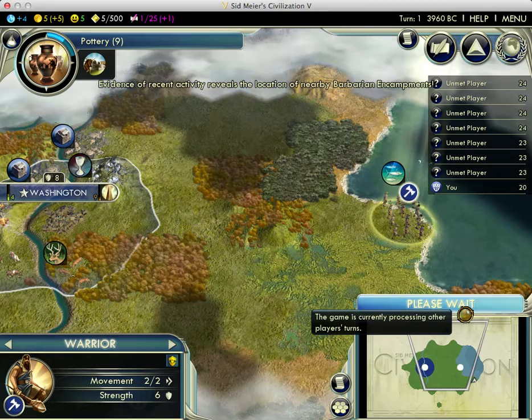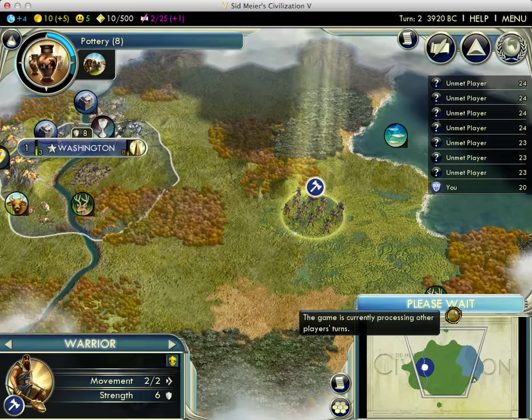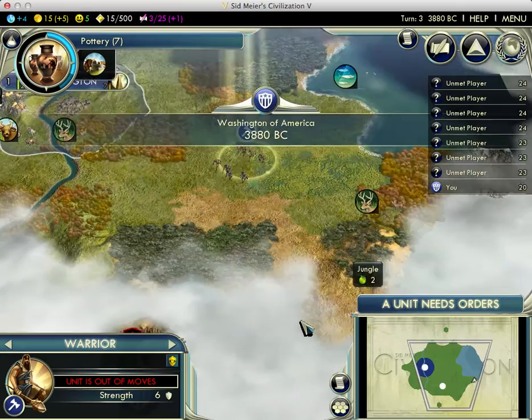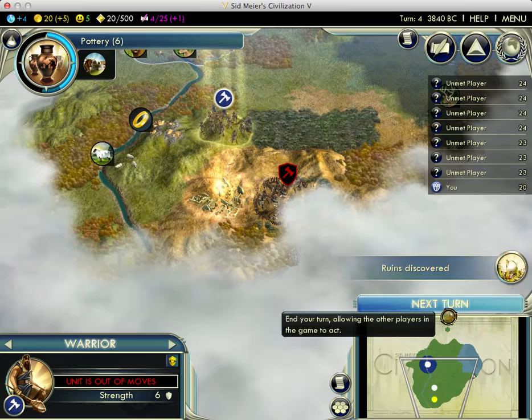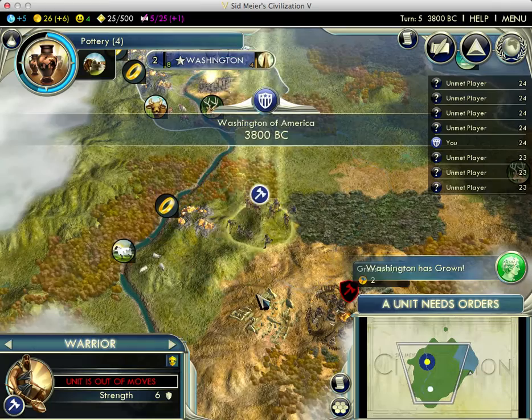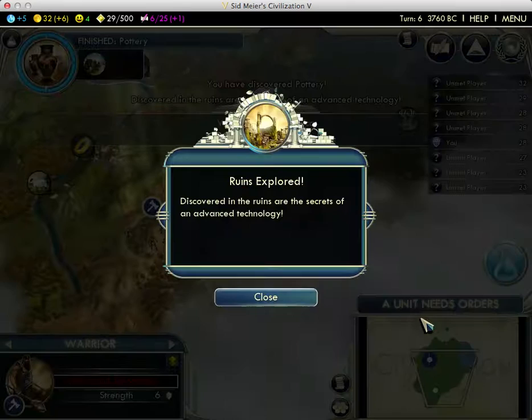There's barbarian encampments — that didn't change, if I remember correctly. That sucks. More ruins. For this turn, I can't do a thing against these barbarians.